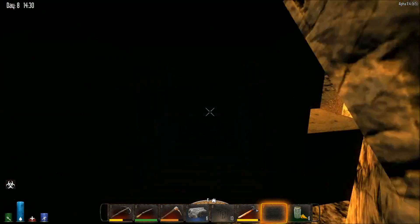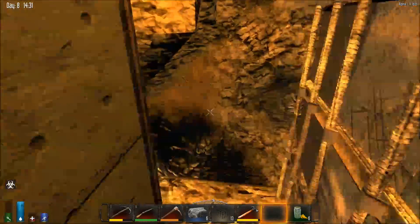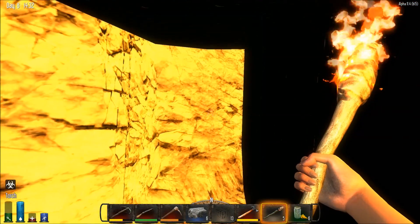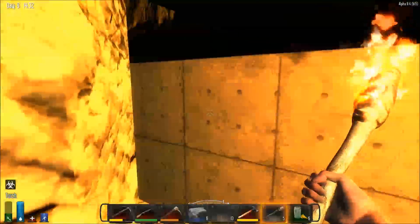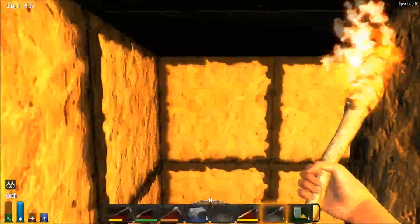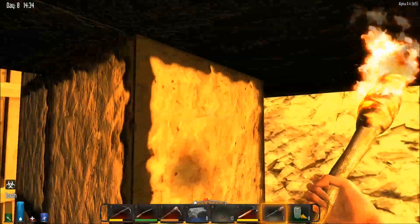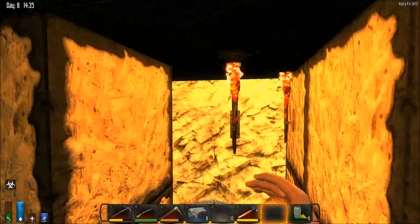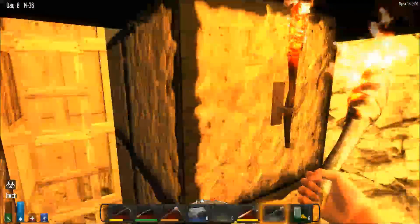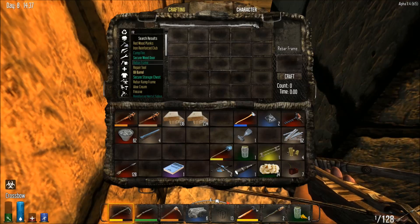This is the new hallway area. I do have torches, so let's put some lights in so it's not quite so dark in here. Let's put one here — looks good, might be a little too bright. Take that one out, put it there instead. Yeah, that's much better, not quite so bright. That should work.